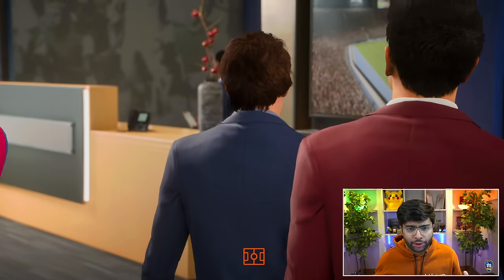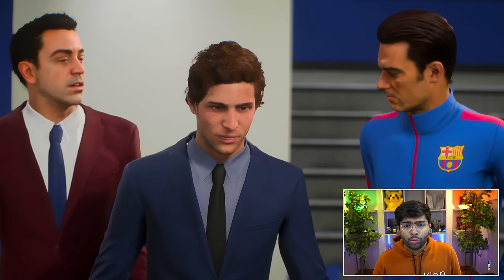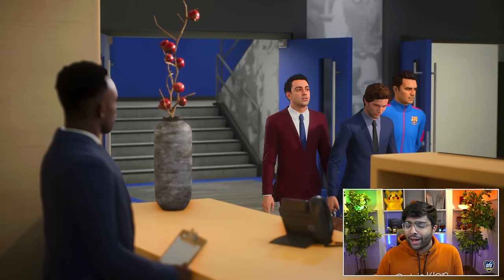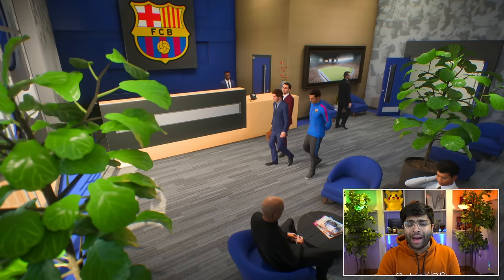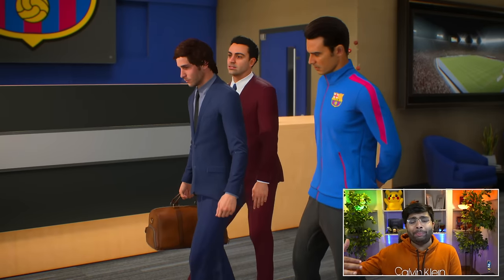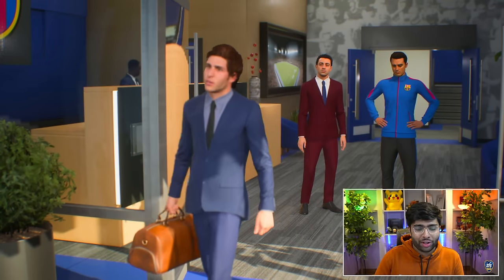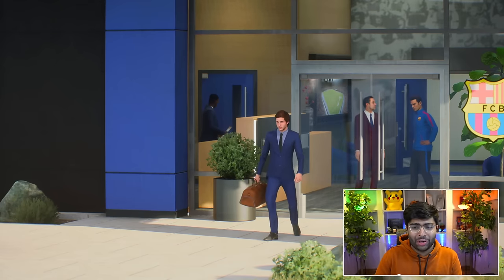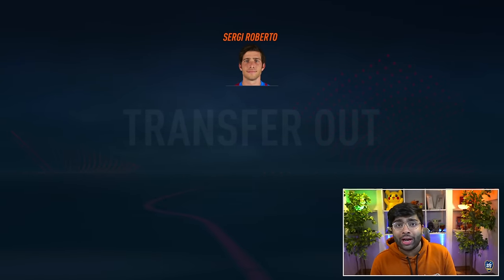There's a new cutscene — Xavi is walking Sergio Roberto out of the building. I think that's the new FIFA 23 cutscene for when you sell a player: your manager and his assistant walk the player out. Sergio Roberto with his duffel bag heading to Chelsea — that's hilarious. 18.1 million, and he's sold to Chelsea.